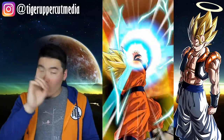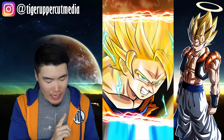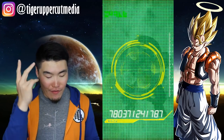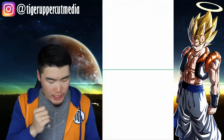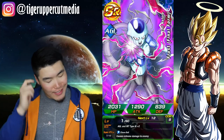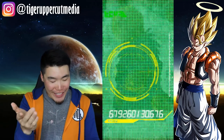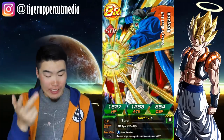We don't have any screen cracks yet. I'm surprised — with all the summons we've done, this is like our sixth multi and we haven't gotten a single screen crack or SSJ3. Very surprising. Buff Boo, Teen Trunks. Can we get at least one Gogeta? If not the LR Gogeta, can we at least get Int Gogeta or SSJ4 Gogeta?